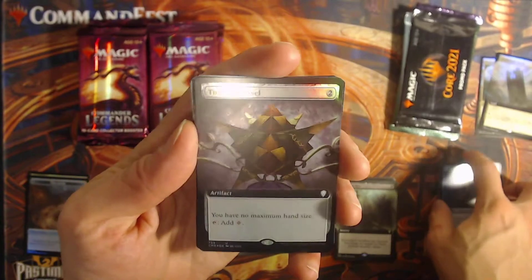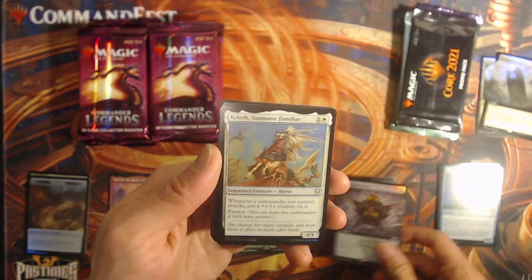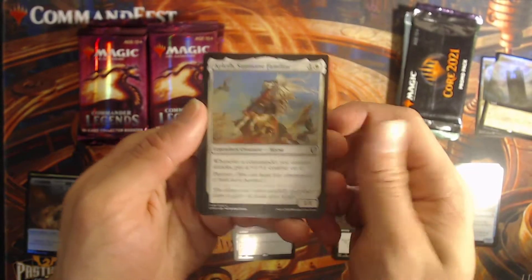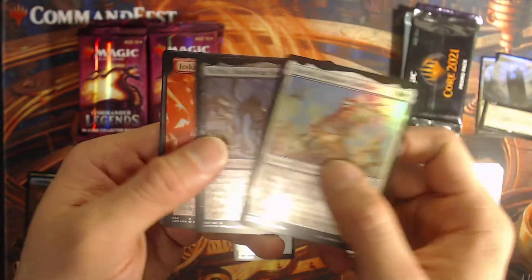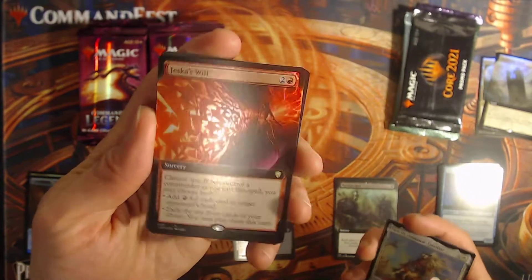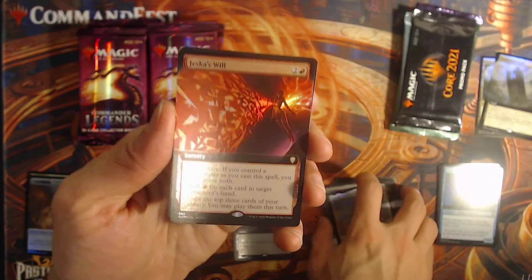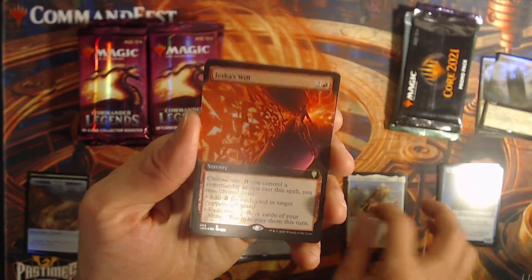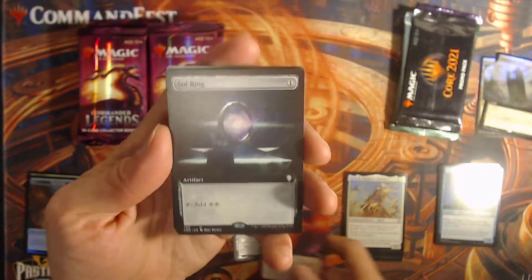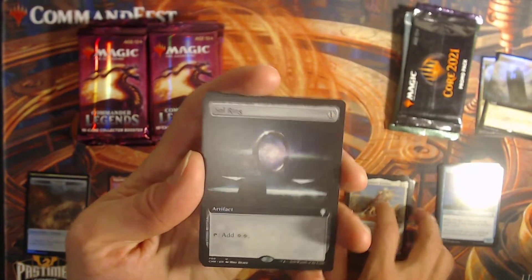Thought Vessel extended foil — well the extends are already starting to curl a little. Ooh, Jeska's Will extended foil — this one's starting to take up in price. It's been the most popular of the Wills I think. Still in my mind, Chromatic's Will is the best, but that's personal preference. Jeska does give so much needed things to red. And an extended Soul Ring.